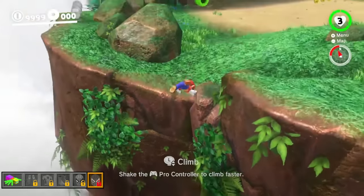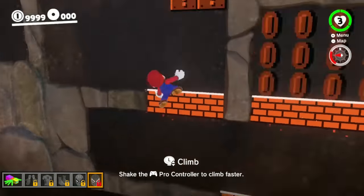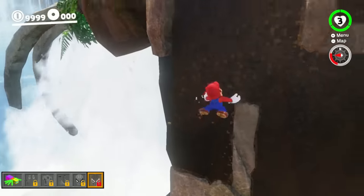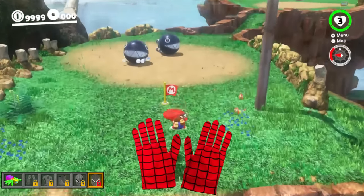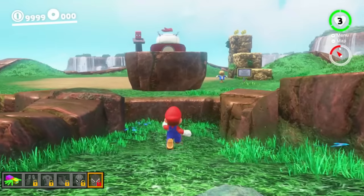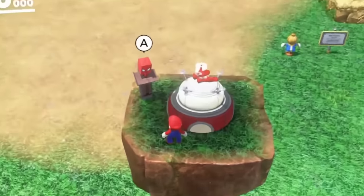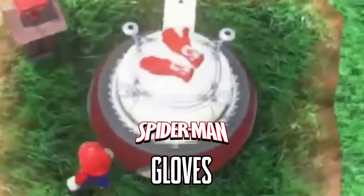Oh, this looks so cool. Can we climb up this 2D area wall as well? Yeah, we can. It looks like the spider bite's given us the ability to climb up all walls. There should be some gloves at the top according to that villager. There they are! How did that villager climb up the wall faster than me? Can he teleport or something? Let's see what he has to say about these Spider-Man gloves.